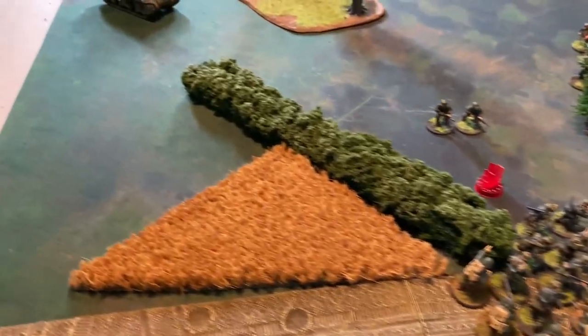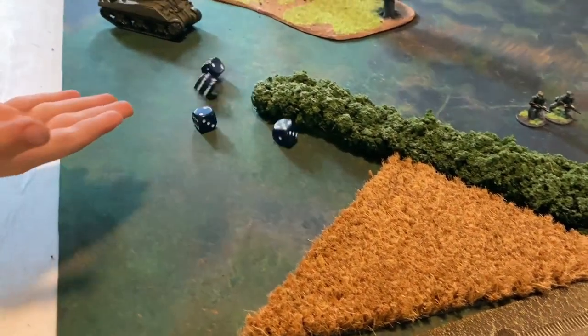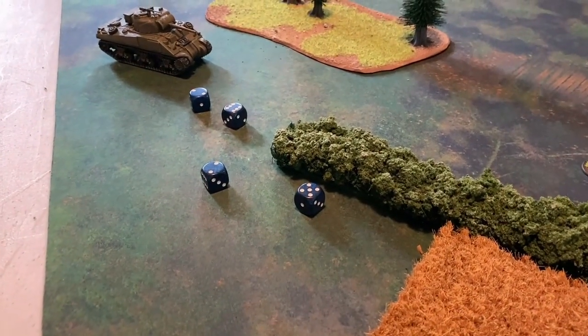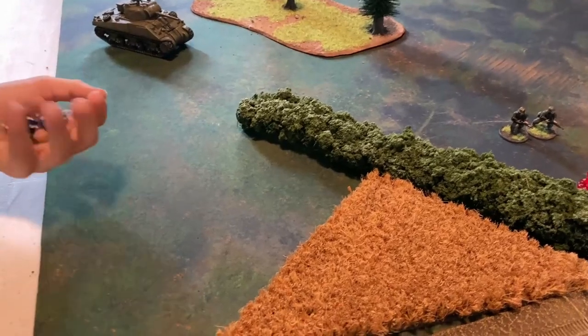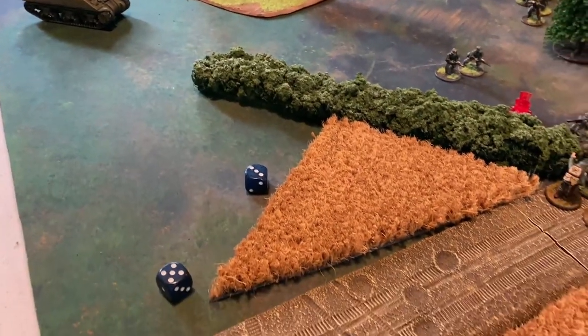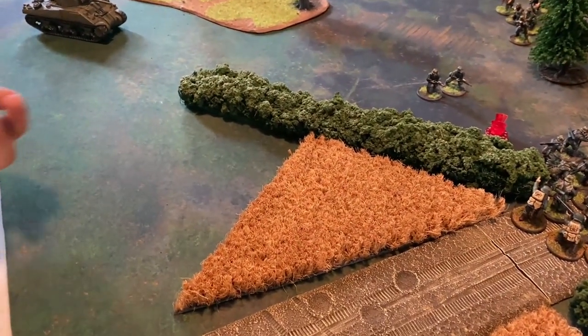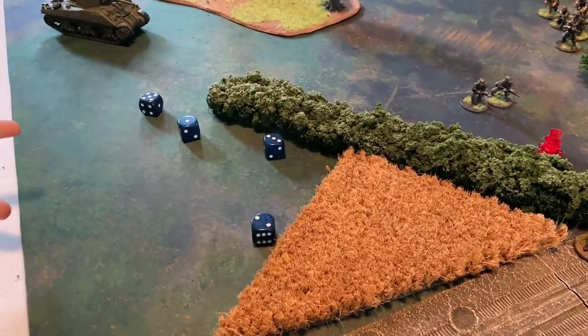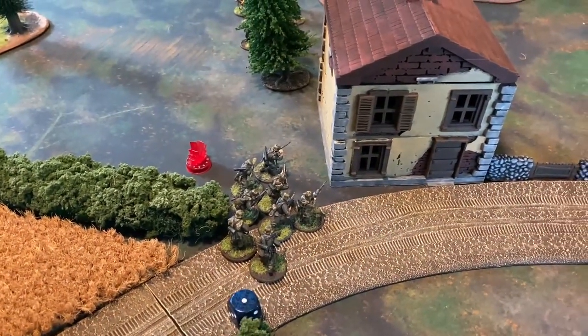The grenadiers have four tough fighters — three with assault rifles and the NCO with an SMG. Two of these hit, causing two casualties; re-rolling for tough fighters converts one more — three in total. The remaining grenadiers swing needing fives and convert one extra — four casualties total on the paratroopers. The grenadiers win combat and regroup.